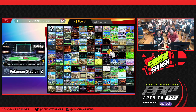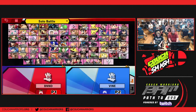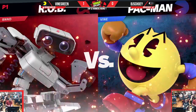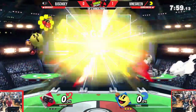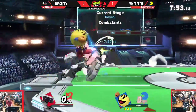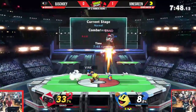Interested to see the stage counter-pick. PS2 is obviously quite big, maybe something smaller. So he was going to go to Rob — interesting, didn't know he had a Rob. So maybe a bit more confident in the character difference rather than the stage. We'll see what happens. Rob obviously quite a bit better than Incineroar in this matchup.